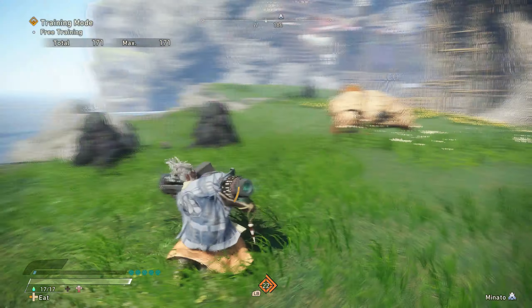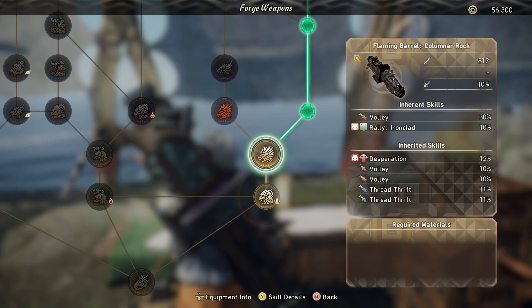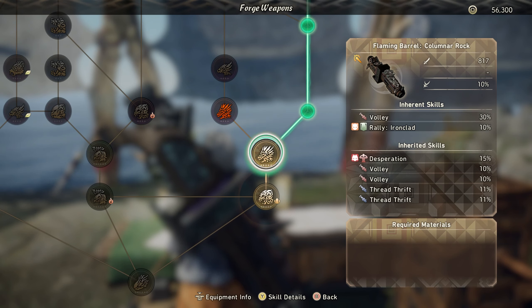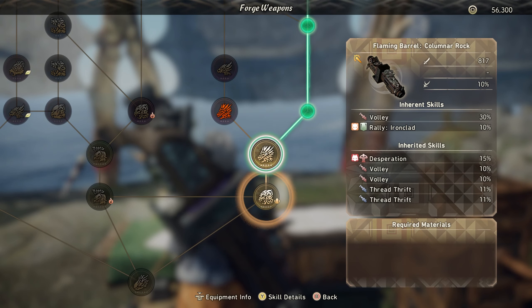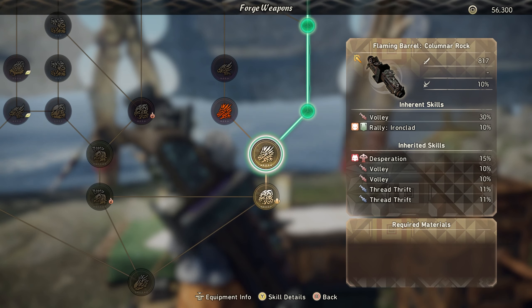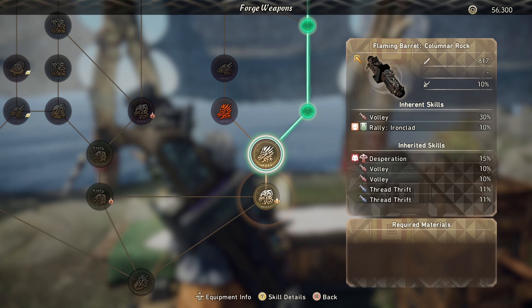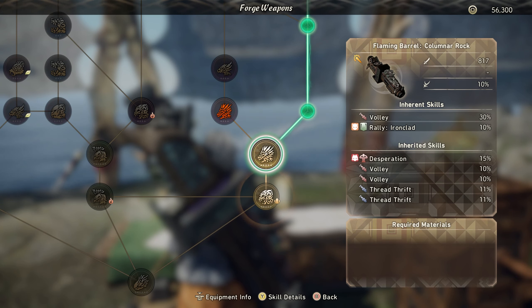The weapon we're using is the Flaming Barrel Columnar Rock. It comes with 30% Volley, which increases your attack rate on your normal right-trigger attacks. Iron Plaid gives increased defense when you only have one thread life remaining — we don't want it active, but it's a nice safety net. Desperation gives 15% more attack but makes you more squishy, losing defense for damage. We're using a lot of that on this build, so be careful.